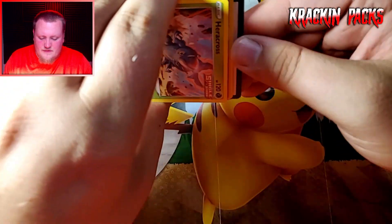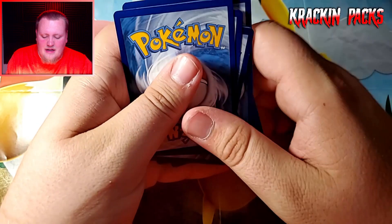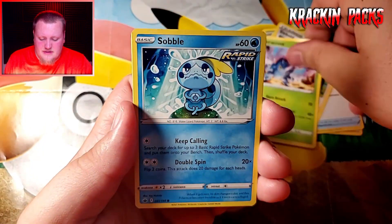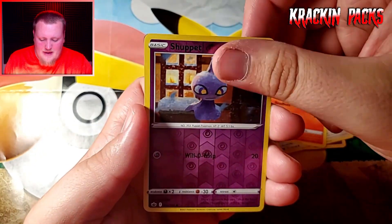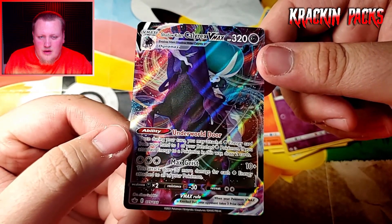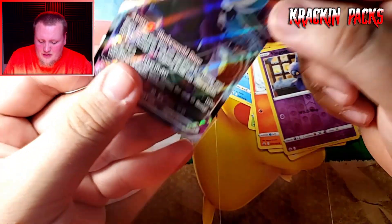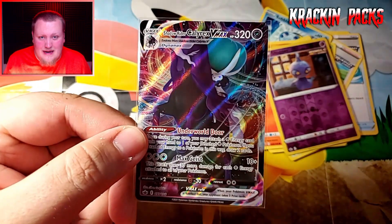We still have a lot of packs to go. I would absolutely love to pull an alternate art. Energy, so wacky, Echoing Horn, Seadra, Paracross, Snom, Inkay, Snom again, Scorbunny, Shuppet. Are you kidding me right now? Shadow Rider Calyrex VMAX — I can't remember for sure but I think this is a pretty valuable card! Yo, that is a beauty. Let me look this up really quick.